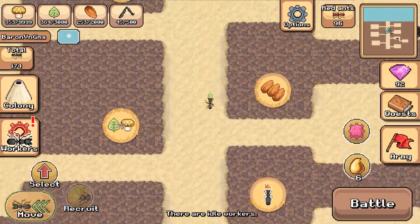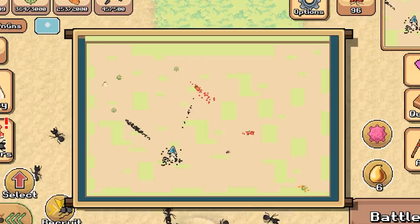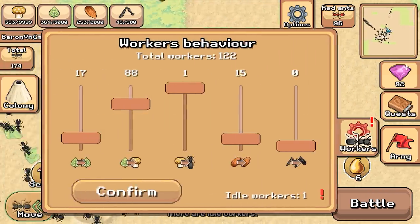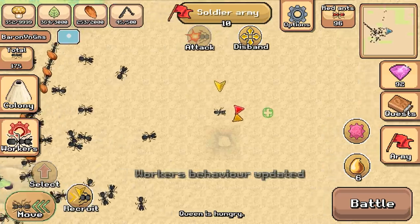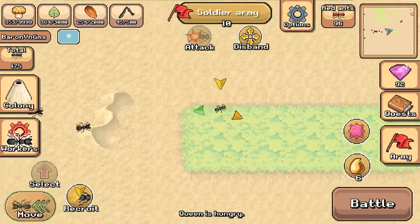I absolutely love when developers make Halloween or seasonal events. I don't see the pumpkin yet, but one thing I need to do is update this. I think it's a tiger beetle, so let's recruit everybody and go capture him right off the bat — that should be the first thing.